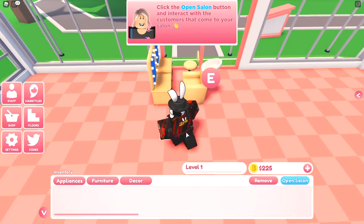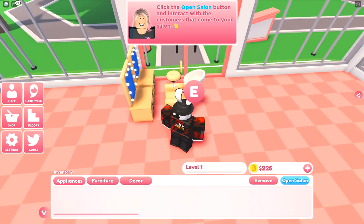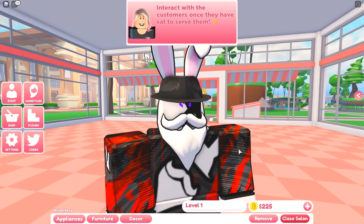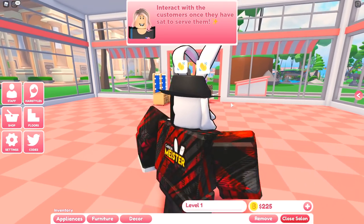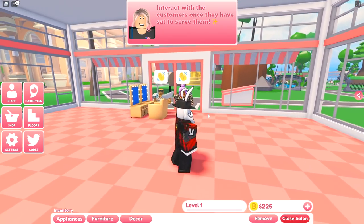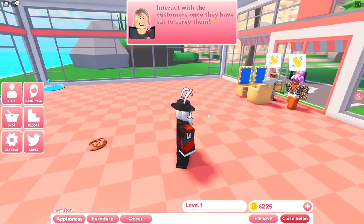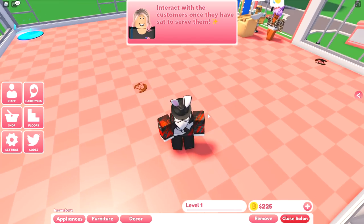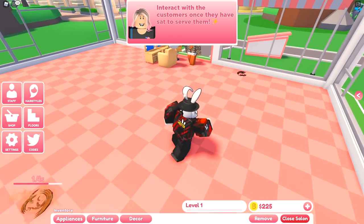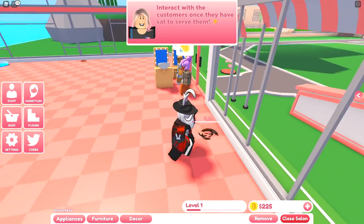It specifically mentions all salon chairs and wash units need a vanity in front of them in order to serve customers — very important. If a vanity is not in front of these chairs, no customers will be able to sit there. Now it says click the open salon button and interact with the customers that come into your salon.